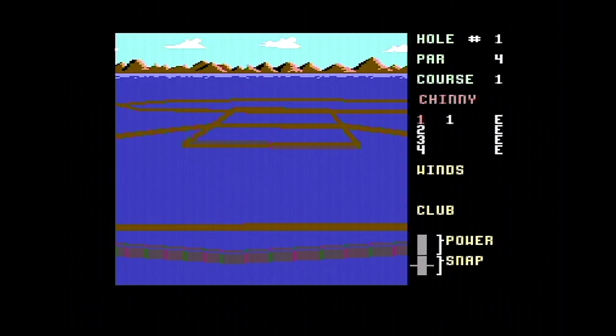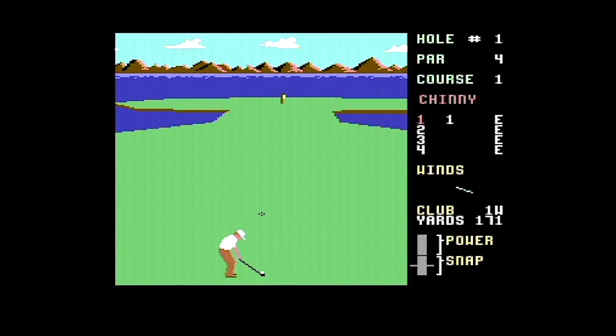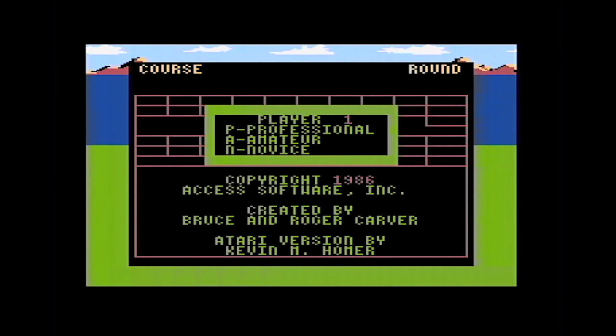My big memory of this — I had it on the Amstrad CPC on the Kicks label — was the incredibly long draw times. You have to hold down the fire button and then release it when you've got the right power, then press fire again to get the snap and direction right. Over to the Atari XE — it says 'Atari version by Kevin M. Homer,' so the C64 version would have been the original.